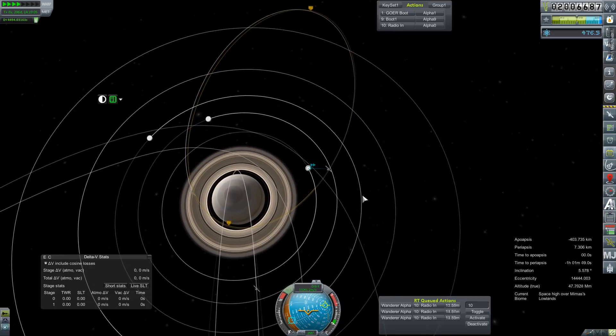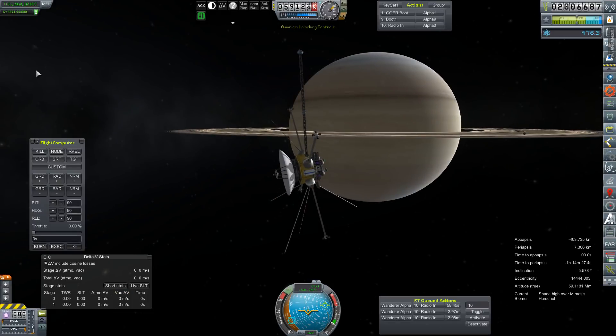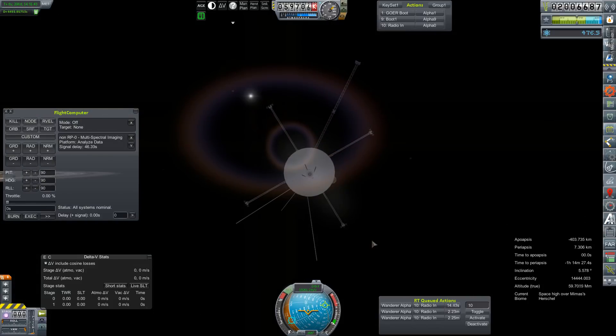As we time warp away we're still technically in this SOI. In about a minute we'll get that random radio-in that I hit earlier, and then I've got two more coming after that. And this random multispectral imaging command that I sent — yeah, I didn't really have a reason to do it. But we are still in space high over Mimus's Herschel, not the Herschel Peak. So I did, in fact, miss a biome. I'll take that as my obligatory punishment, even though I'm obviously exploiting some stuff here.